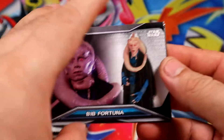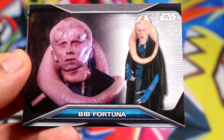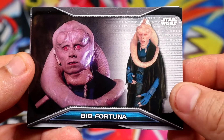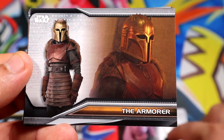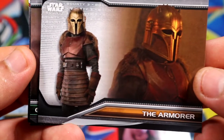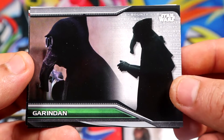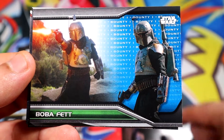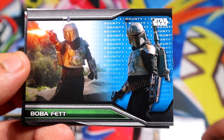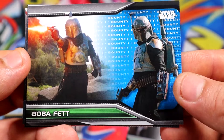Pack number one, we're gonna have Mr. Fortuna. All right, the armor there — very nice. Hey, we have a blue Boba Fett! Hell yeah, I'll take that.